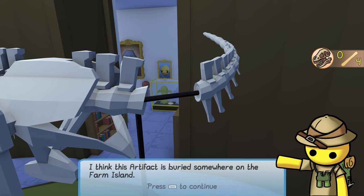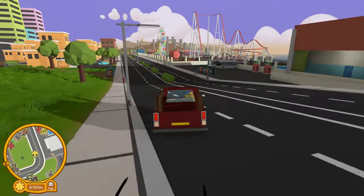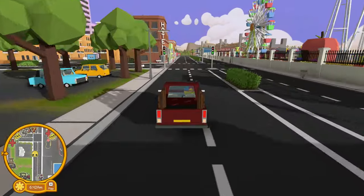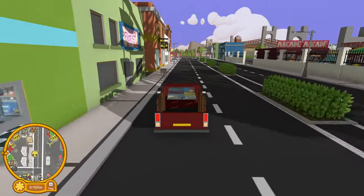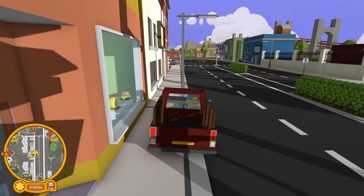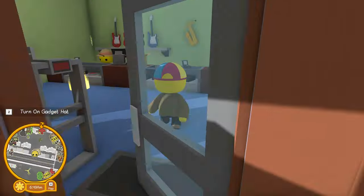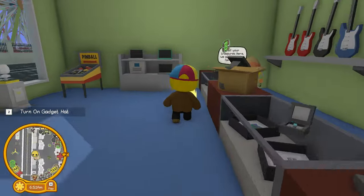The clue for the second artifact is: I think this artifact is buried somewhere on the farm island. So we're going to jump back into our car and head over to the store on Main Street to grab a metal detector. This artifact is in a free dig — those are the X's that you will sometimes find on the ground. If you bring a metal detector to them, they will unlock a treasure chest without having to buy a map.